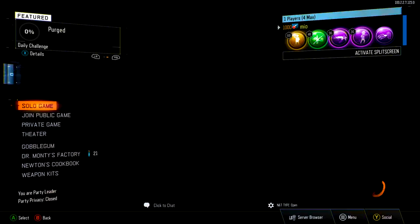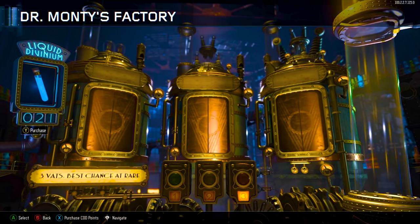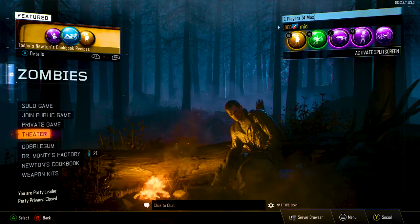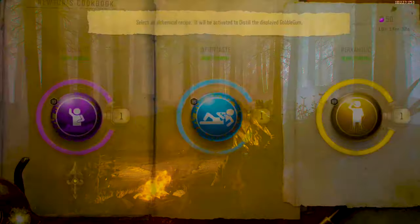As you can see in the footage, after I alt+F4'd I launched Black Ops 3 and saw that I had 22 liquid divinium to use at Dr. Monty's Factory. From here you can just restart it over and over — if you do this for about an hour you'll get around 120 liquid divinium, which is pretty good.